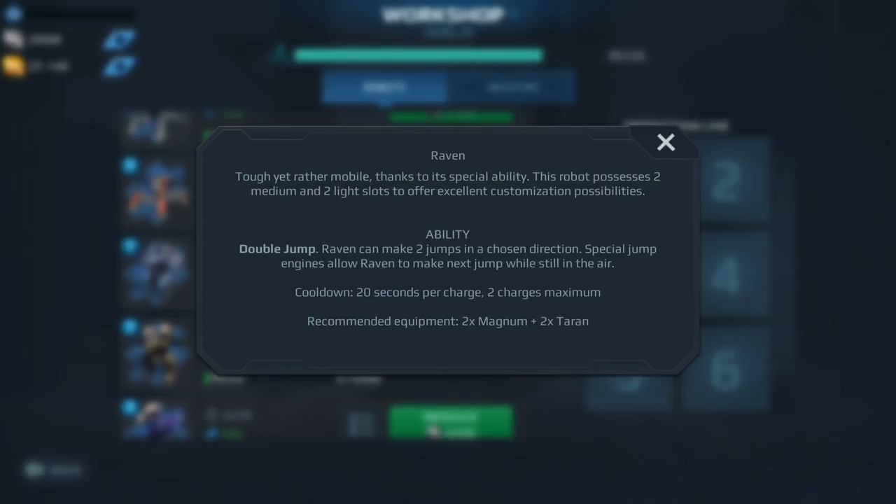The Raven can be a tricky bot. I've seen some players use it in Champion League, but it just goes down really quickly. It's kind of like the Hover — when you use a double jump you're out in the open, though you do move a lot quicker which can be a good thing. I'll classify it as a maybe, but I think at the highest level of play you are not going to see the Raven, and I personally would not invest resources into this bot.